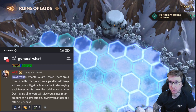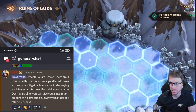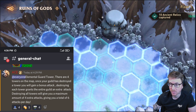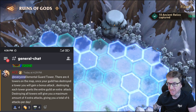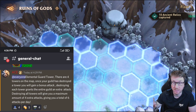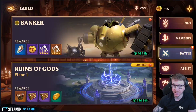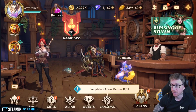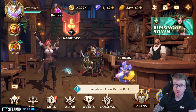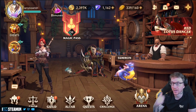One bit of important information from the chat: there are four Elemental Guard Towers on the map surrounding the boss. Once your guild destroys a tower you gain a bonus attack. Destroying each tower grants the entire guild an extra attack, so destroying all four towers gives you a maximum of four extra attacks per day — giving you six attacks per day total. That makes a huge difference, so you really want to go early for the towers. Let me know in the comments how you're getting on with Guild versus Environment — it's finally here, a little buggy but hopefully it'll smooth itself out. Like and subscribe, and have a great day!